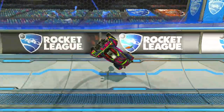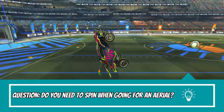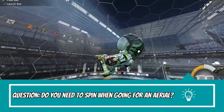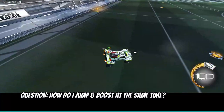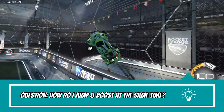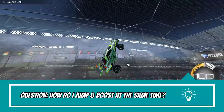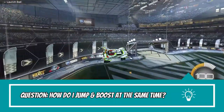I'm a basic person that uses the Octane. 'Do you need to spin when going for an aerial?' Not always. Most people on the field are spinning during their aerials to position the car to hit the ball in a certain way. But if you're trying to beat someone to the ball, you want to get there first, so it's ideal to fly directly to the ball without spinning, as you may lose momentum and speed. 'How do I jump and boost at the same time?' This is a common problem for people new to Rocket League. What I did was change the binding of my boost button to R1, allowing me to press jump on X and boost at the same time. Again, it's personal preference — I just find it easier to manage pushing two buttons simultaneously.